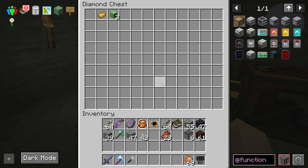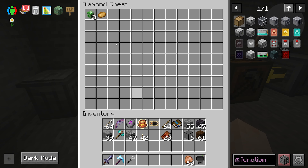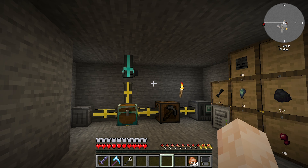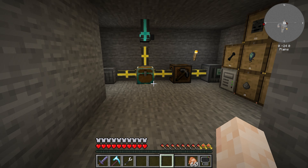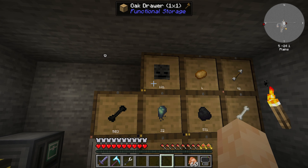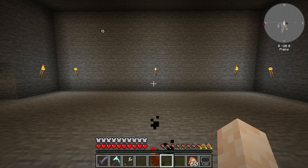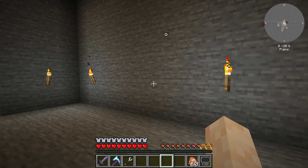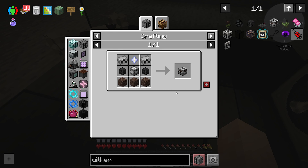Later if we need to, we can put more void upgrades in here. I need to get wither skeleton skulls from here across the way to build the wither builder. I played around with Create for a little bit to figure out exactly how to do this, and I need the wither builder — this thing right here. I have to have one of these to make it work perfectly.